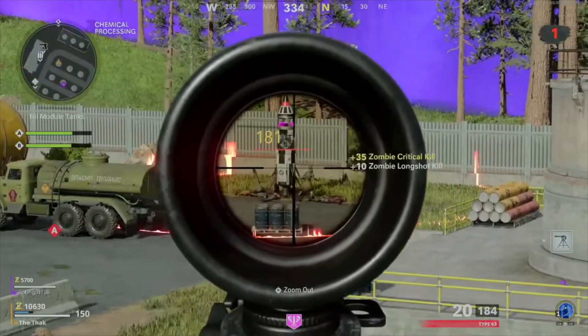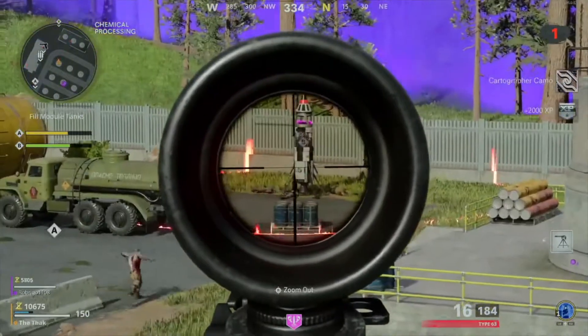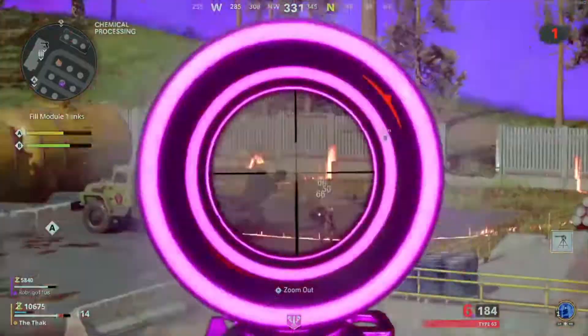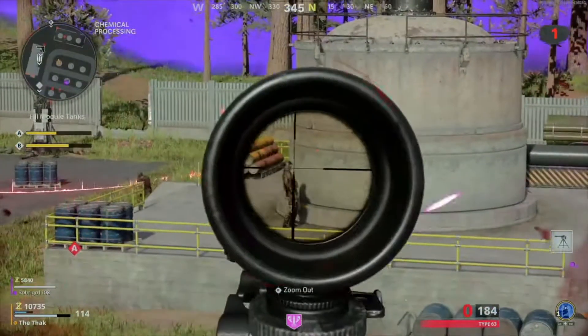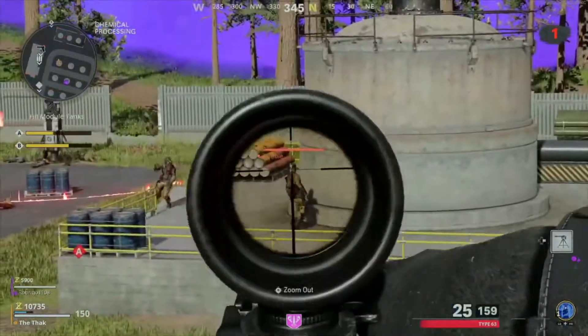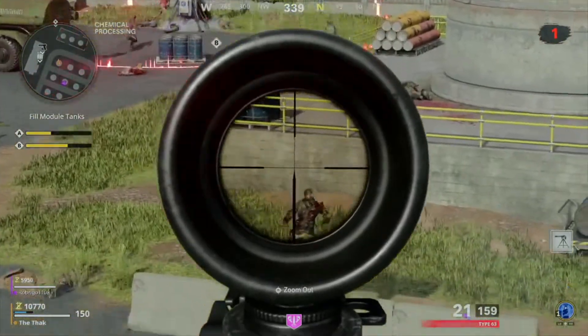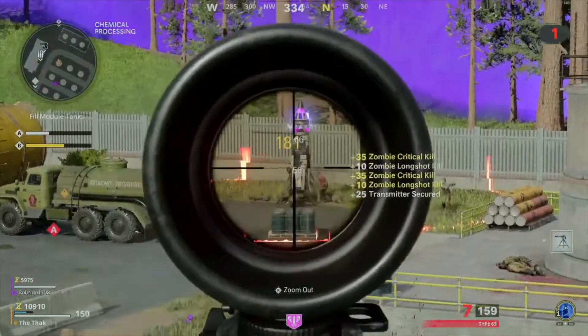The fastest way to unlock the Carve 2 is definitely in zombies. Outbreak is the easiest mode to do it in because the maps are so big. Simply load into outbreak with a tactical rifle — personally, I like the Type 63, I find it's the most effective against zombies. Simply shoot the zombies from a long distance and you'll easily get the 250 long shot kills that you need. It only took me two rounds; by the end of round two, I'd already unlocked the Carve 2.